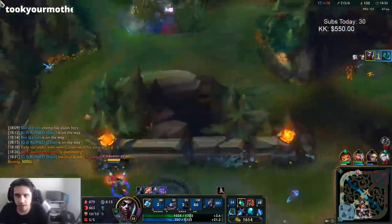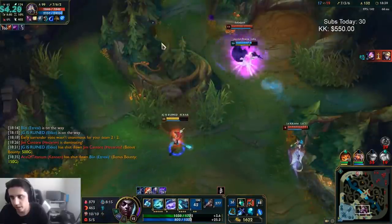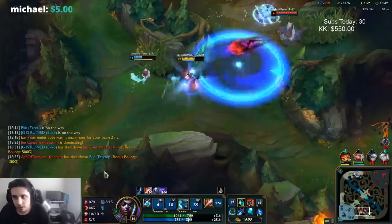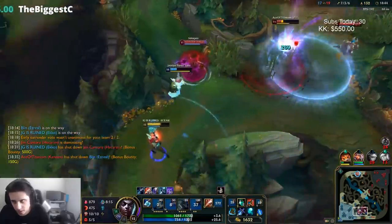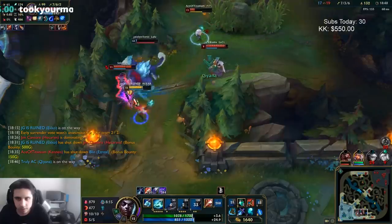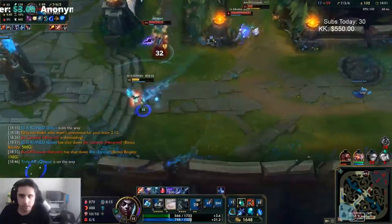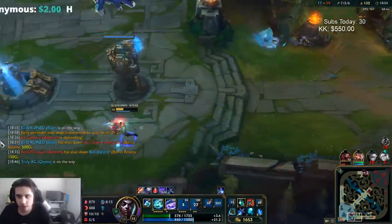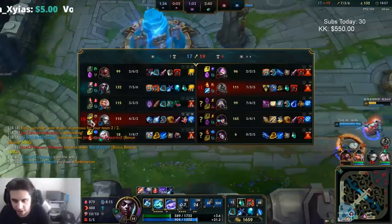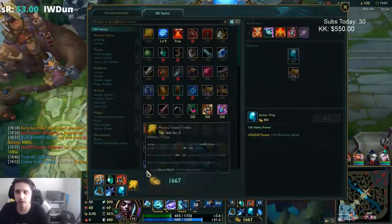Janna didn't press any abilities there — I'm not sure why, but he just decided not to. He doesn't have mana so I should be good here. I have to proc the passive then run. Janna needs to start using her abilities because if she doesn't use her abilities we won't be able to win any fights.